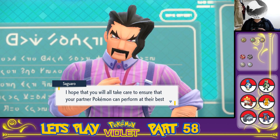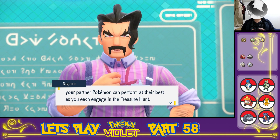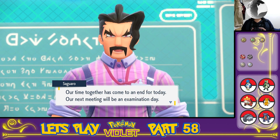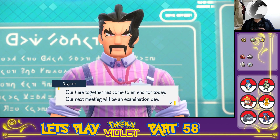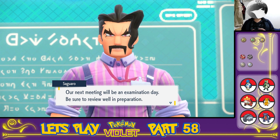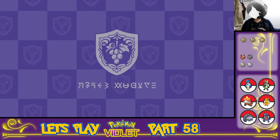I hope that you will all take care to ensure your partner Pokemon can perform at their best as you engage in the treasure hunt. Our time together has come to an end for the day. Our next meeting will be an examination day — another exam. Be sure to review well in preparation. I will. And leaving the classroom, returning to the entrance.